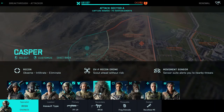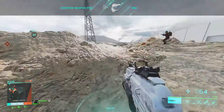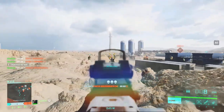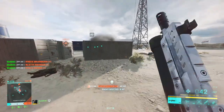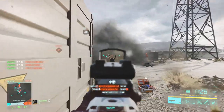Casper is basically your recon class. He has a ghillie suit and a drone he can fly to scan ahead and spot enemies. He also has a movement sensor that will turn red when an enemy is close by — if you see it turn red, hide in a bush and remain still, and listen out for their footsteps. Casper is a great choice if you prefer a stealthier playstyle, however he is a harder specialist to master.